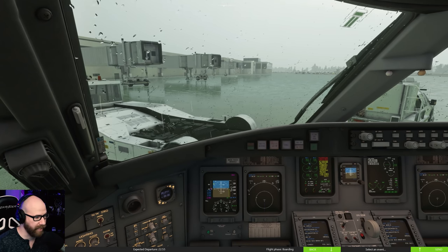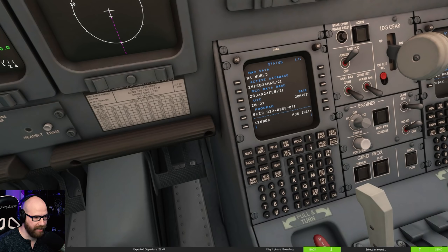Here is the FMS - our wonderful FMS. There's a lot of depth here and we're not going to go into all of it today, but it's really, really realistic. Let's go to the position init page. We are in Springfield, so we'll put SGF in there. We have our gate and all that - not worried about that since we're kind of off the gate anyway. To set our position, we go to the next page, grab one of the GNSS-1 positions, go back and grab that, throw it into the set position. There we go.